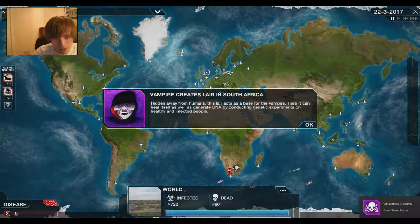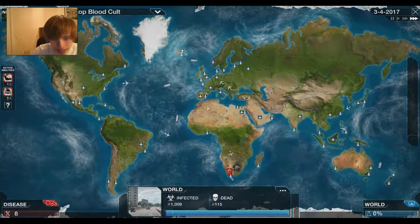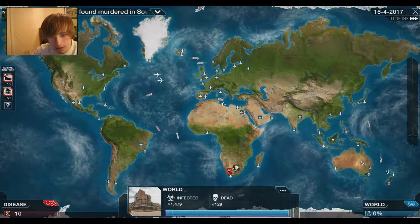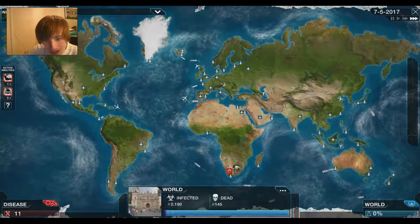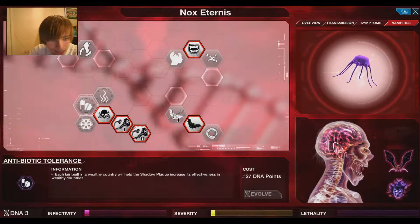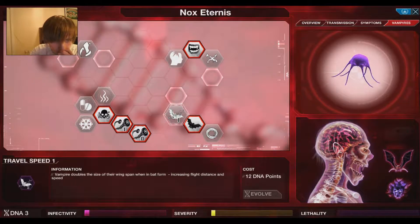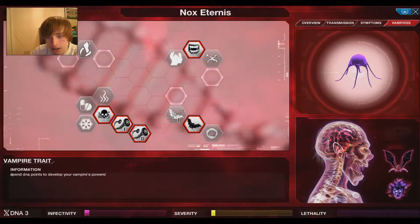What if we just put a Lair in South Africa? Hopefully whilst it's in South Africa, if we increase the speed at which the vampire can heal, we just keep coming back to South Africa and hopefully the vampire won't die. 'A vampire creates a lair in South Africa, hidden away from humans. This lair is a base for the vampire — here it can heal itself as well as regenerate DNA.' So hopefully we just keep getting DNA points regularly.